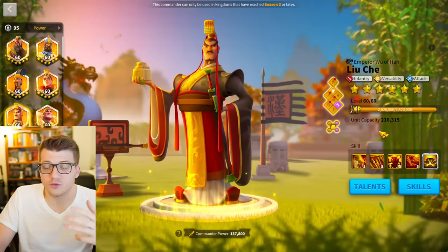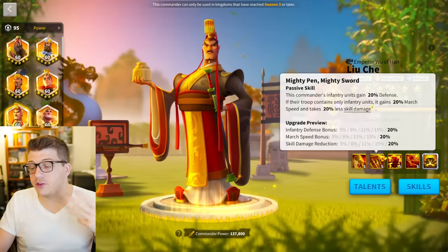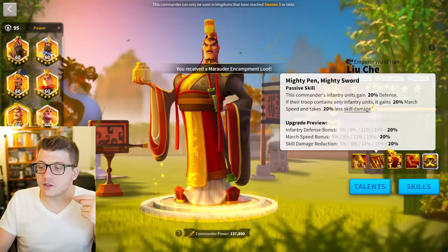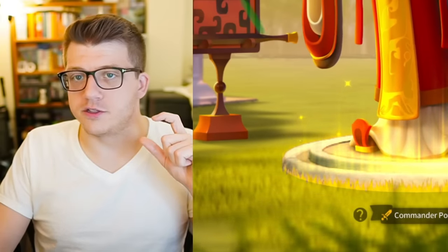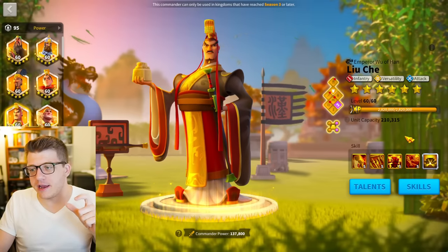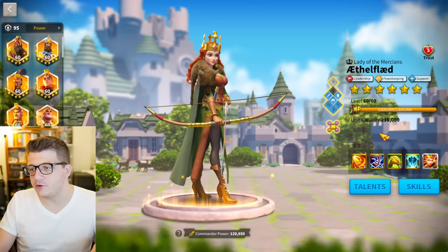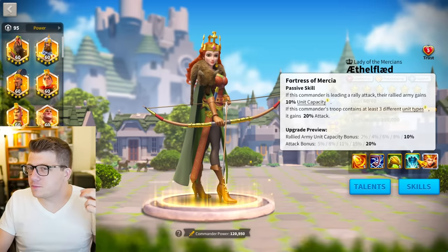Liu Che doesn't really care about tons of skill damage bonuses, and Ethelflaed isn't dealing much skill damage anyway. He gives 20% march speed and she gives 15%, so even as infantry he'll be quite fast with Ethelflaed — which is really nice. This is a double AoE pairing, great in the open field with tons of attack, a little defense, and some skill damage taken reduction. A lot of players will see Liu Che and think there's something else behind him and not prioritize it, so your Ethelflaed will be safe, constantly pumping out that defense, health, and attack reduction.